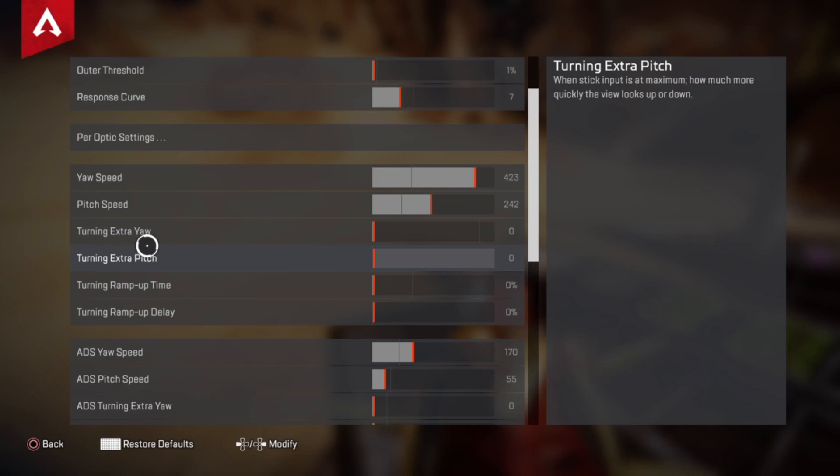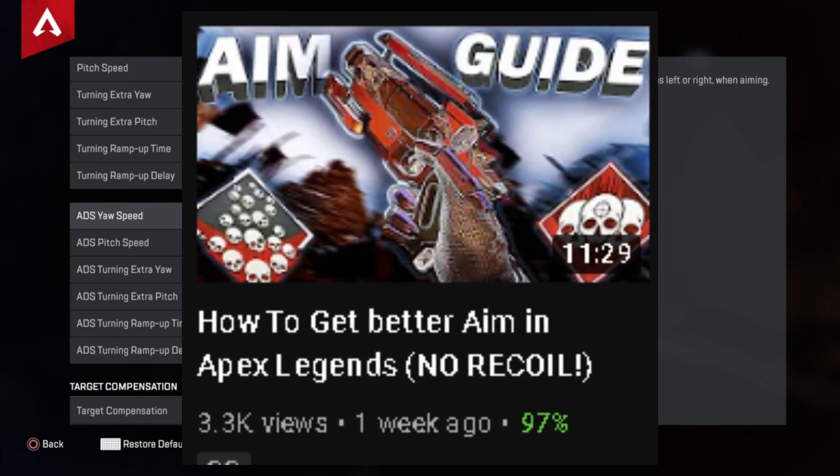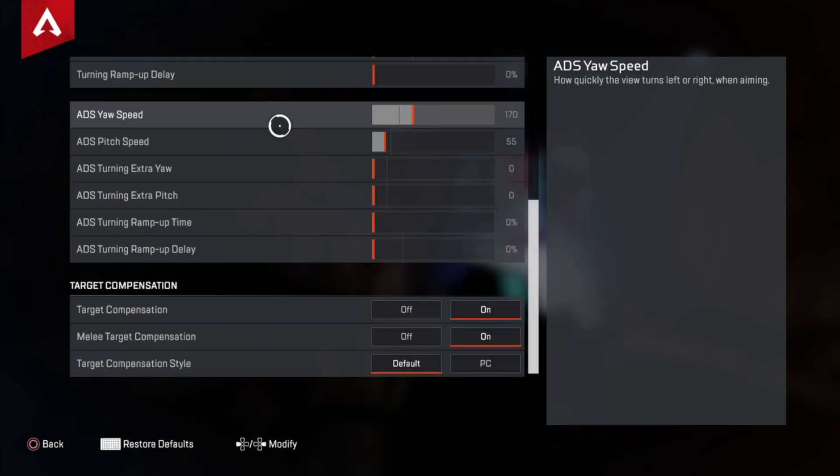These are very important because most of the time you'll be aiming down sights. I've adjusted my ADS yaw speed to 170 and ADS pitch to 55 — these are perfect for me and I advise you copy them exactly and practice until you get the hang of it. Turn all extra yaw, extra pitch, and ramp-up time all the way down, as they may mess up most people's aim. I advise you not to turn those on at all.